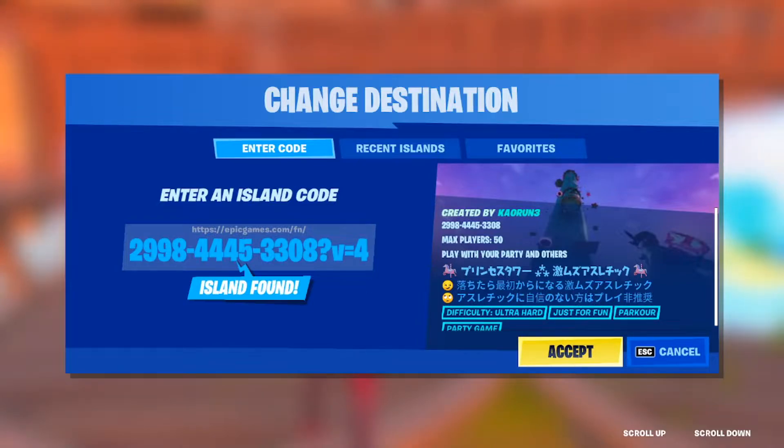The map code we're looking at is 2998-4445-3308. If you're on console, after the eight you want to put four and then exactly as you see it here. For PC it'll be down in the description below so all you need to do is copy and paste. I already went ahead and loaded this map up, so we're going to cancel out of here and jump right into it.